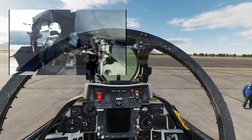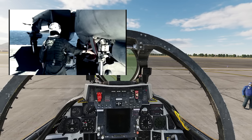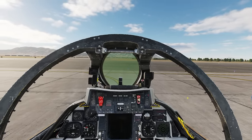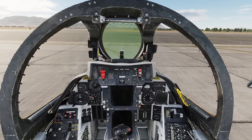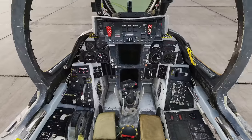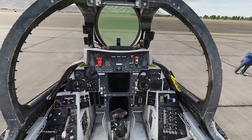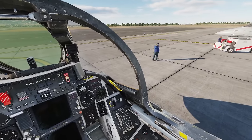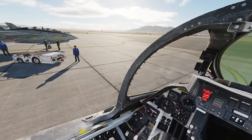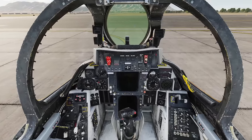Normally you'd walk around the jet checking all the different parts, but there's no point in doing that in DCS — you can't grab and give the tailhook a shove, for example. So once you enter the cockpit, you need to make sure every switch and lever is in the right position, ready for start-up. In DCS they always are, most of them anyway, so I'm only going to show you the ones that need your attention, sweeping from left to right so that we don't forget anything.